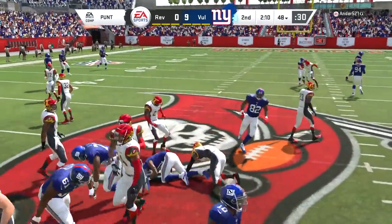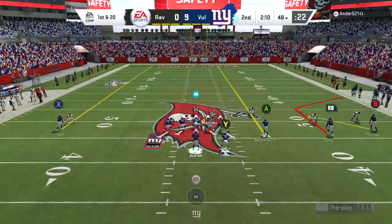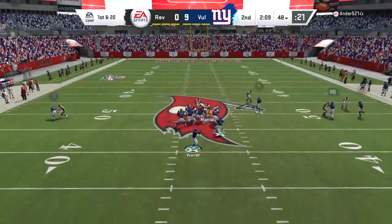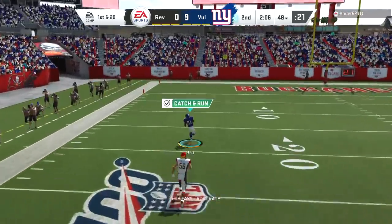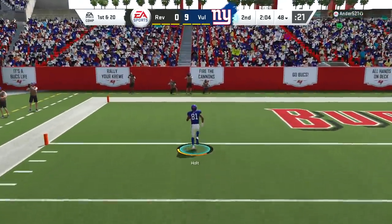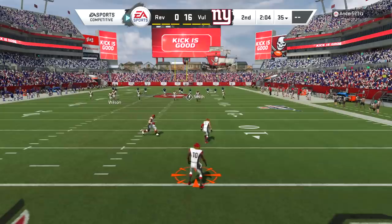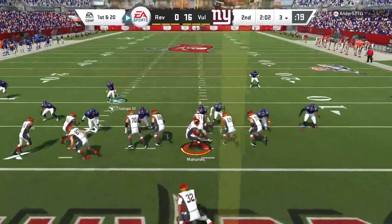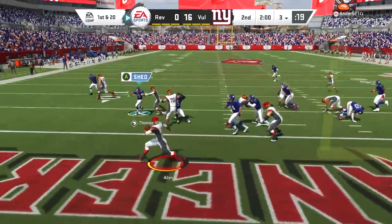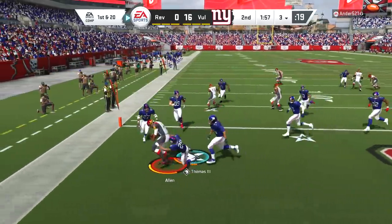He was not ready for the all-out blitz. He came out in five-wide, so I sent six — make a decision. He has not made a good decision. On defense he's come out in goal line and left one of the Kendricks guys covering Tory Holt, which should not happen — that's an easy touchdown for us.